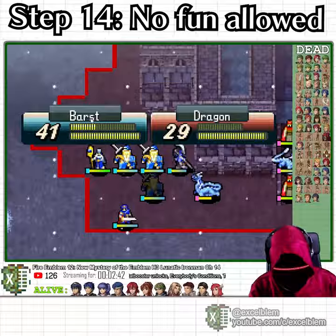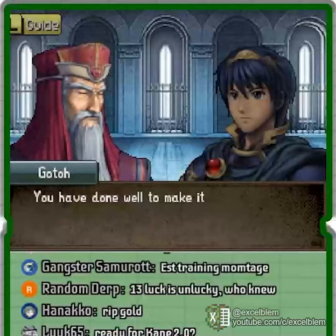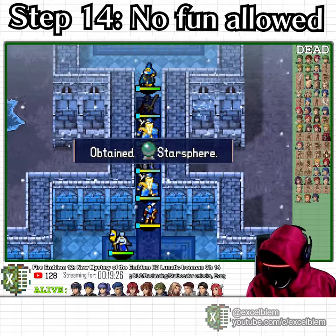Once I clear the map, I go to the central chamber and give Goto the star shards, and obtain the light sphere and star sphere.